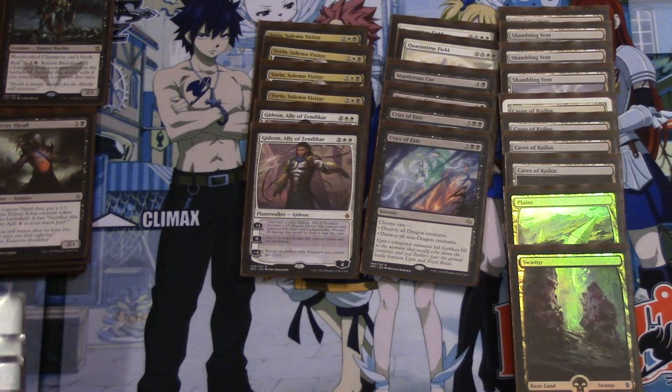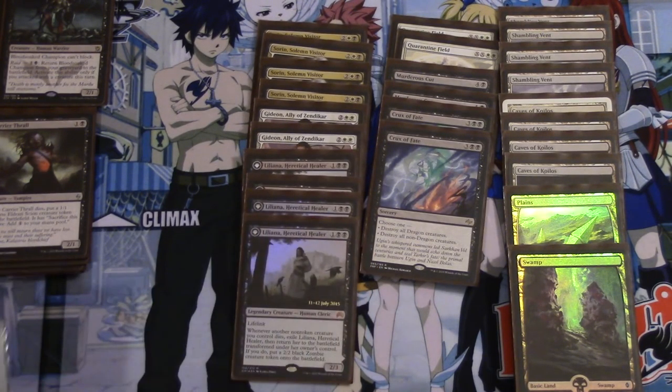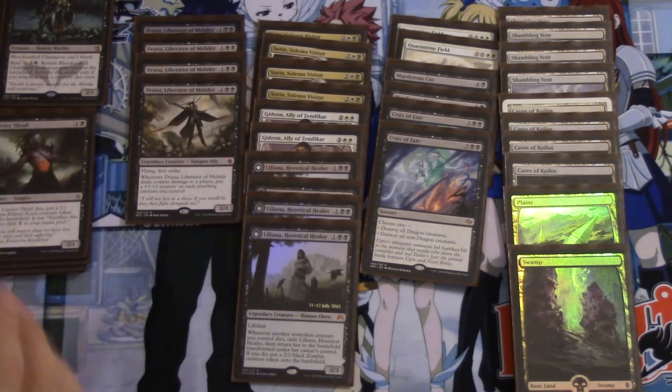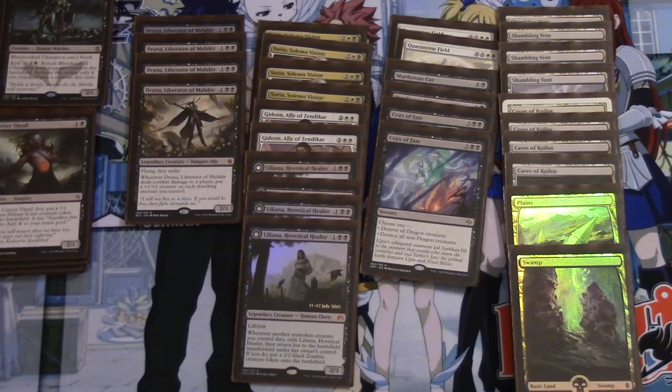Going along with Planeswalkers, you have 4 Lilianas. My main problem with her in the past has been trying to flip her — flipping her has been somewhat difficult — but I'll show you exactly how we flip her. Draenar, Liberator of Malakir — this is why we play the deck. She makes all these creatures so much bigger and better. She makes herself so much bigger and better.